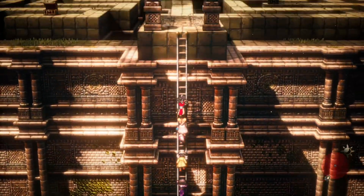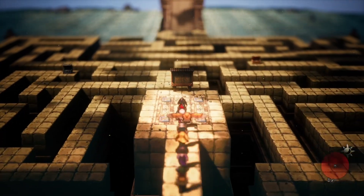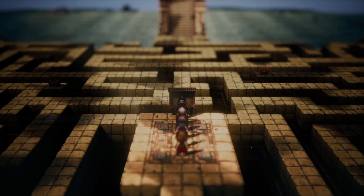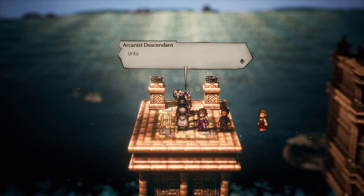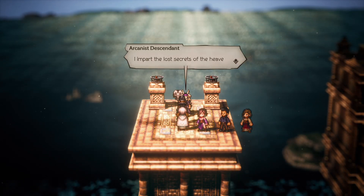In the middle of the island there is a giant maze structure with a sign in the center saying to discover the true path. From the sign, just head west and you'll be walking on an invisible path to a small tower where you will meet Arcanist Desonant, who will give you the Proof of the Arcanist to unlock the secret job.